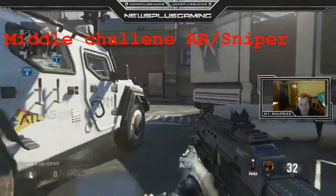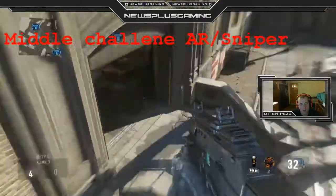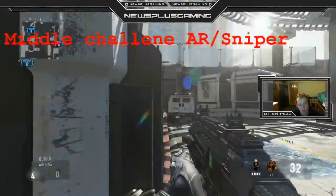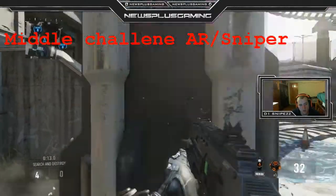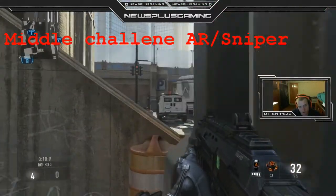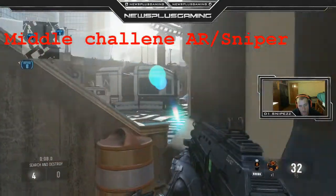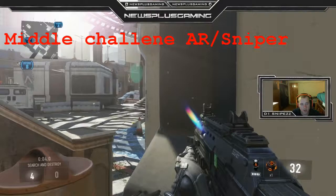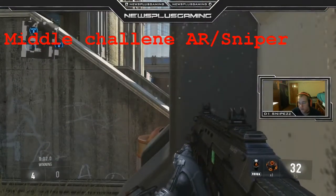If they do decide to push B, you're set up to watch mid street and it's really hard to take the bomb B — you'll see why on the offensive side. You're watching mid street and you really can't get flanked right here if your other three guys are doing their jobs and talking correctly.